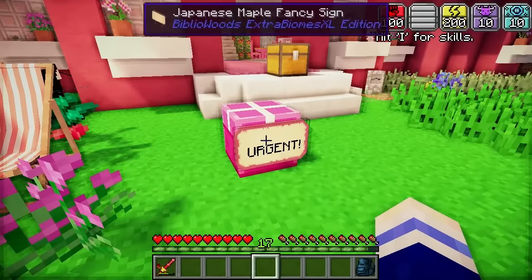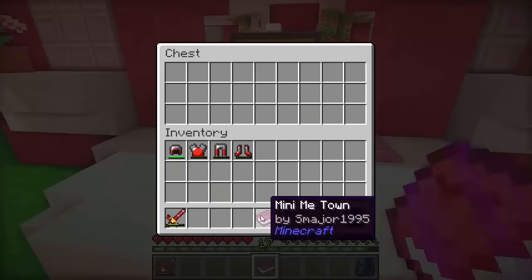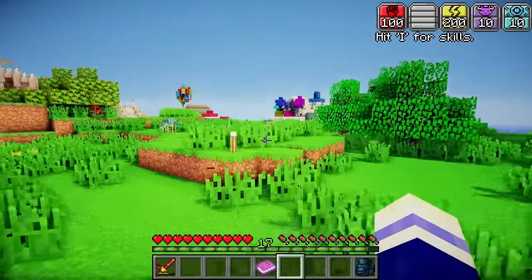Uh oh. Urgent. Let's leave the urgent one for now — I mean it can't be that important. And let's check this one. Mini-Me town from Scott. Head on down to the old Mini-Me petting zoo and check out Mini-Me Trollcraft, the cutest town in the whole server. Oh my gosh, I have to see this!